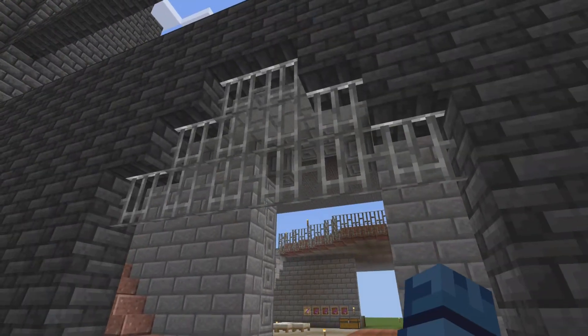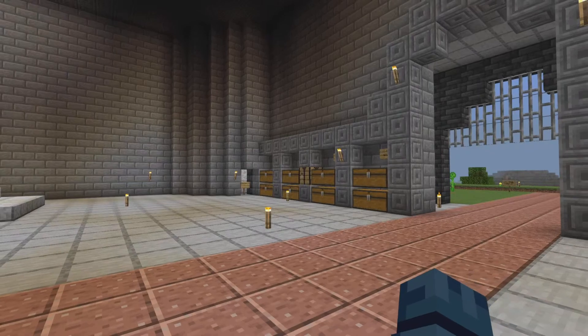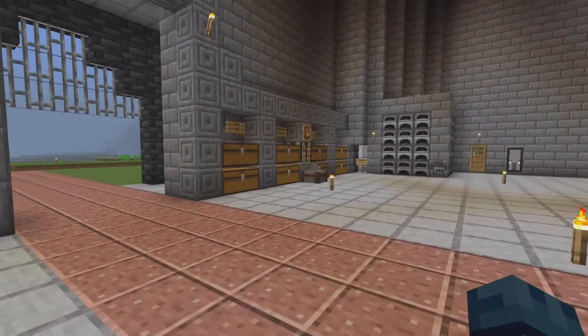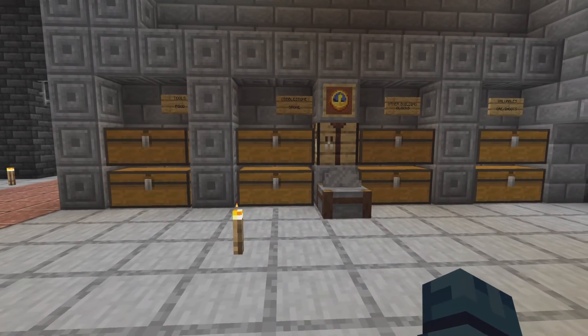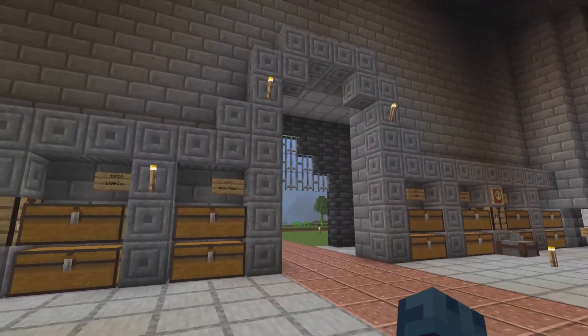We've kind of been forced to change plans, which slowed down some progress. In here, this main room has been kind of finished — the ceiling's done, the dirt house is completely gone, all that temporary stuff is gone, and we got our permanent storage chests set up and made the entrance look a little nicer.